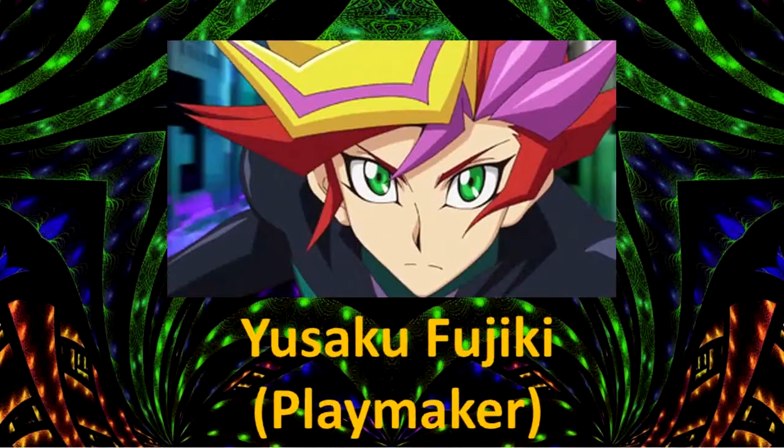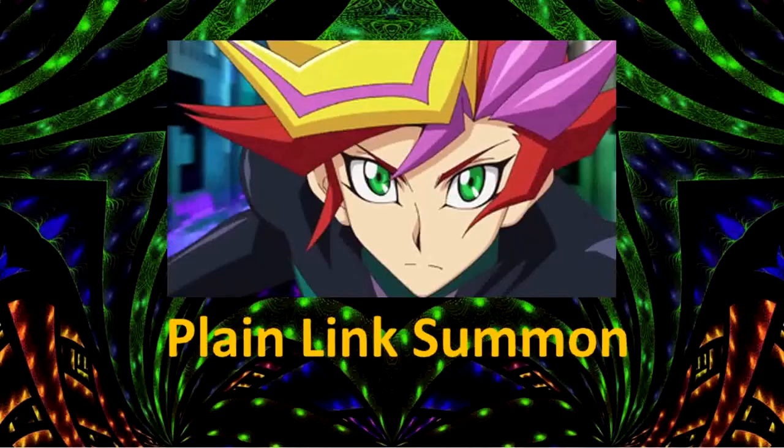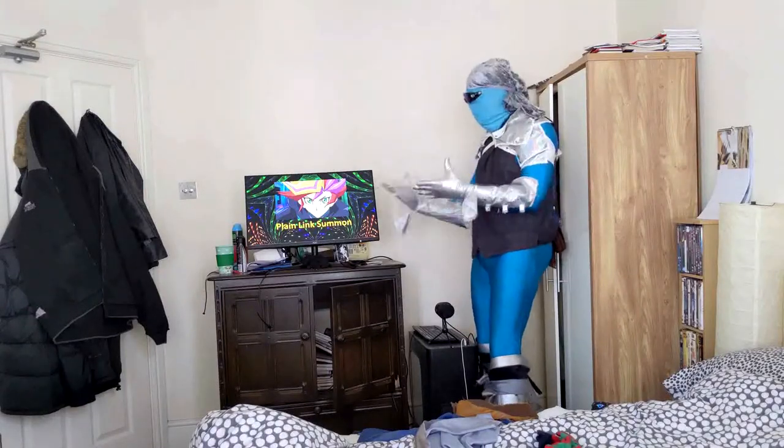We have Yusaku Fujiki, otherwise known as Playmaker, and let's go to the summon he'll be showing us. He'll be showing us a Plain Link Summon. Playmaker, can you demonstrate for us a Plain Link Summon and how that works? Thank you.